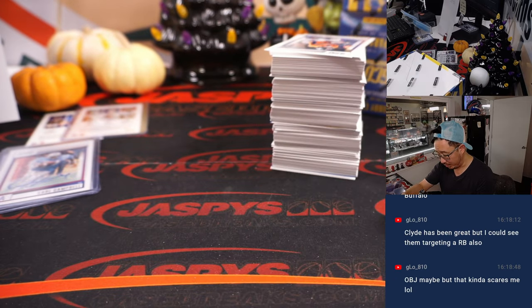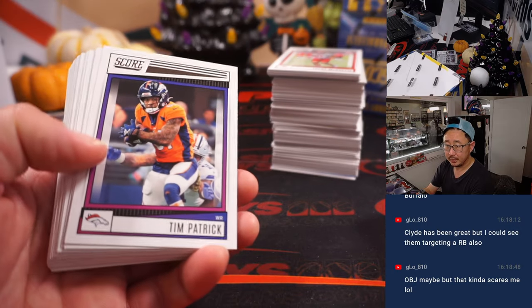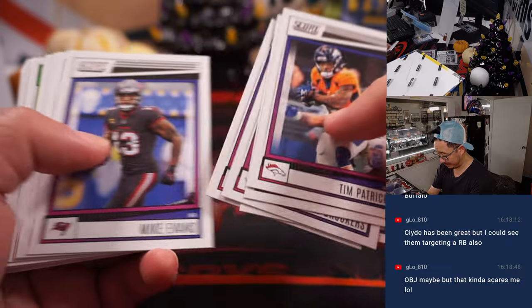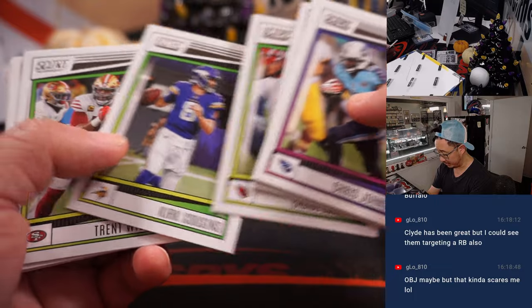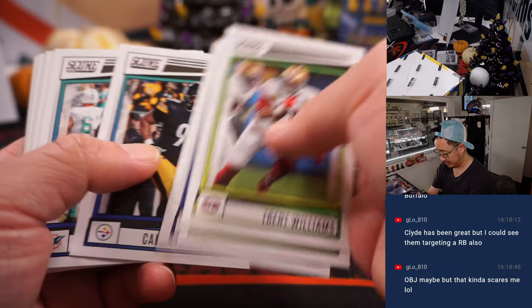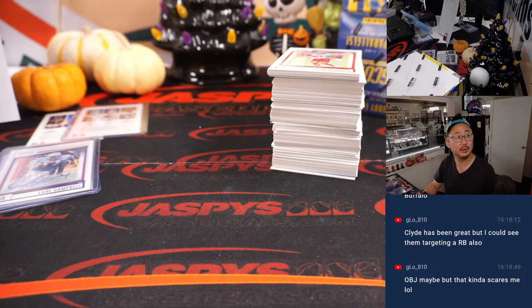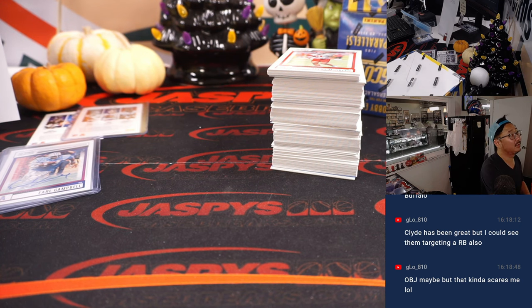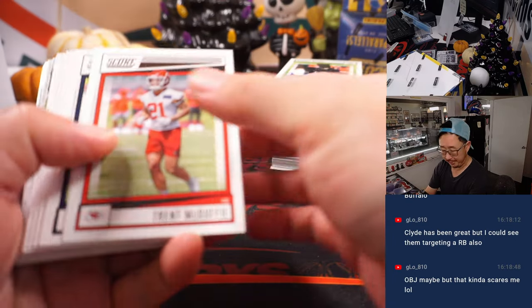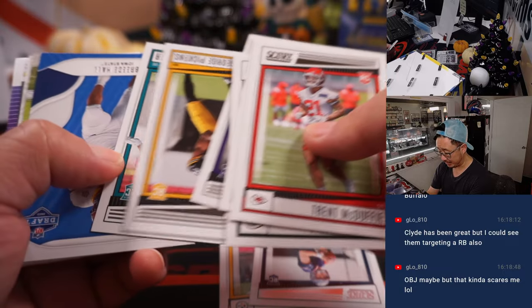And there's Malik Willis, also for the AFC South, rookie quarterback. Odell Beckham Jr. — if he's healthy, he could be pretty productive, enough of a reputation to draw some attention. And there it is — it's a final. Yankees advance to the ALCS to face the Astros.